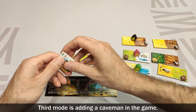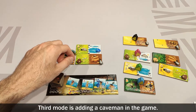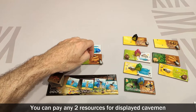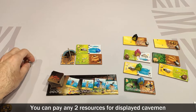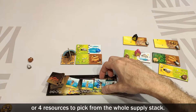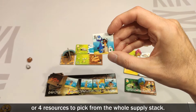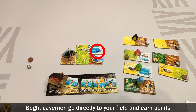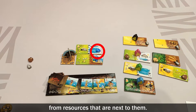The third mode adds cavemen to the game. They can be bought with resources from your territory. You can pay any two resources for displayed cavemen, or four resources to pick from the whole supply stack. Both cavemen go directly to your field and earn points from the resources that are next to them.